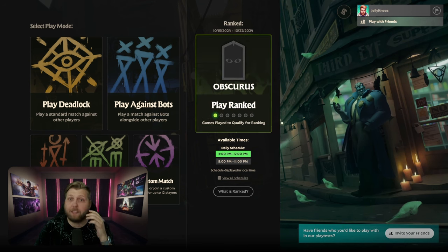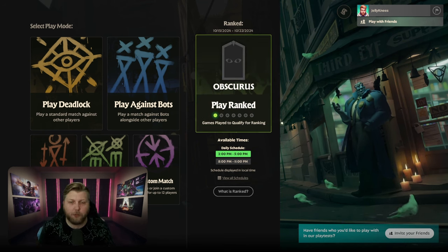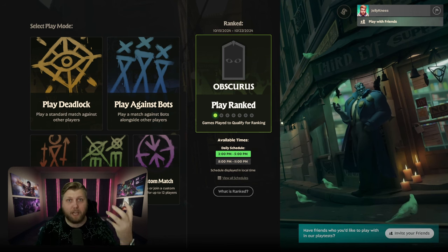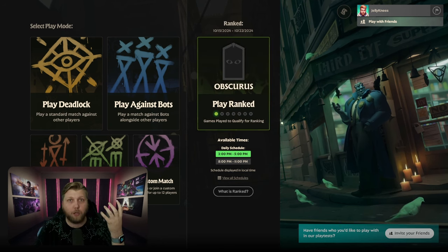Initially, you'll be ranked in this Obscurus rank, which is basically an unranked label because you haven't played enough games yet. In order to get a rank, you'll have to play seven games over the course of a week, and then at the end of that week, this little icon will change to show you what your rank is.